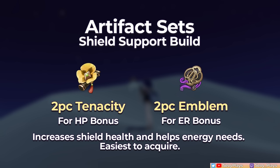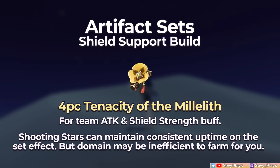But if you want to maximize her support more, go for one of the full set options. A 4-piece Tenacity gives your team an attack and shield strength buff which perfectly synergizes with Layla's shield support role. Her shooting stars can maintain the 4-piece effect's uptime consistently as long as you're continuously creating them, and having Layla's burst up helps a lot with that, so fulfill her ER needs.